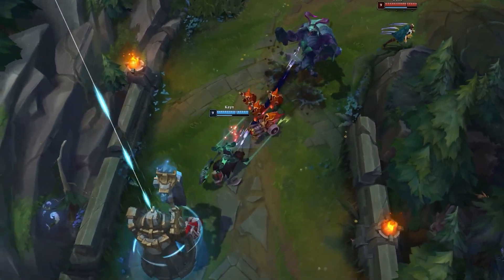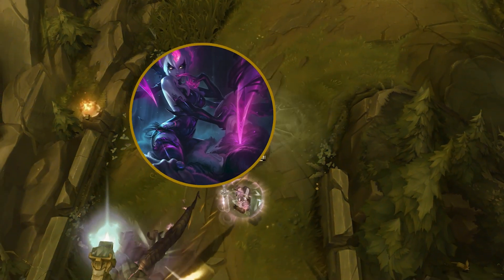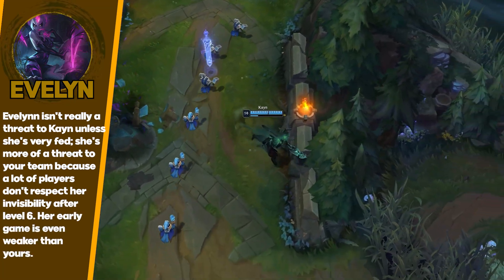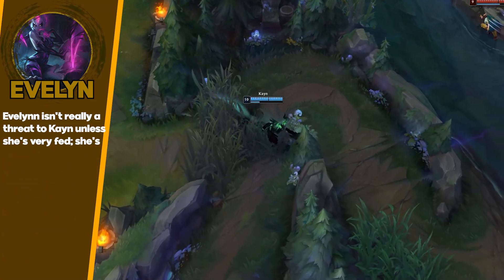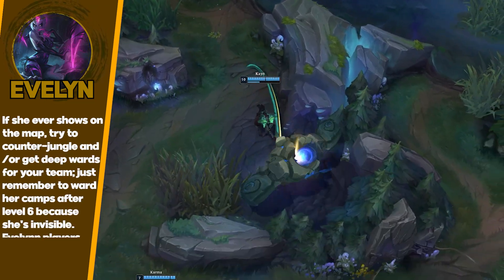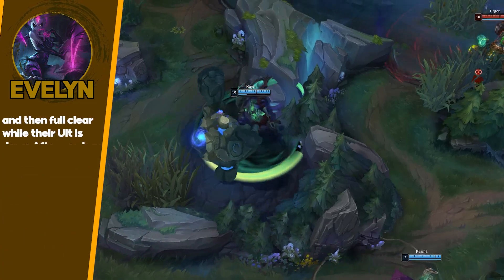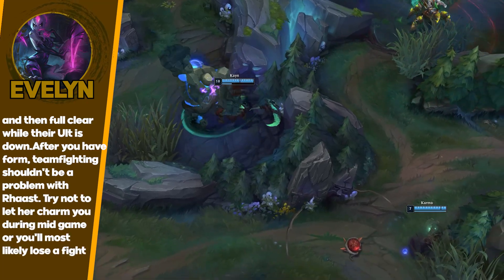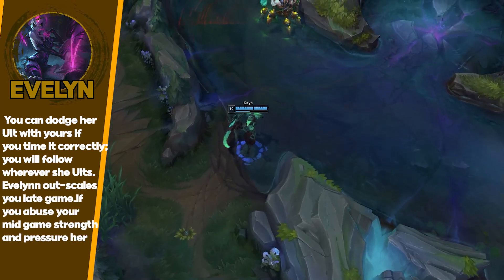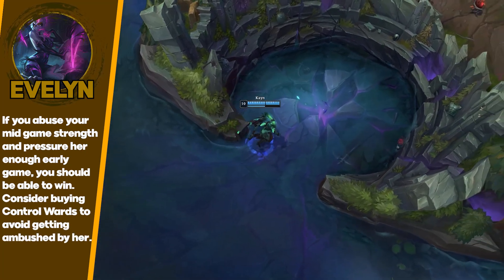Next up is Evelynn. Evelynn is another one of those matchups where you can actually beat her early game if you're on top of her — knowing what she is, making sure she doesn't get her full clear off. You can pretty much invade her really easily and you win the 1v1 with Conqueror pretty hard. Both Blue and Red are good into Evelynn. Blue is a little bit harder because she can dodge your combo with her E and then burst you. Red Kayn is really hard for her to deal with later in the game. Though she does outscale you really hard even as Red Kayn — she does a lot of damage especially with Charm. Recommend getting QSS and pressuring her early game.